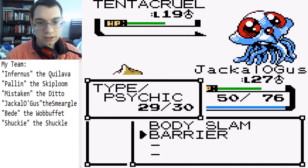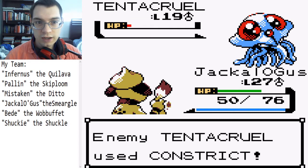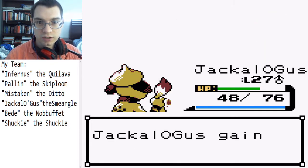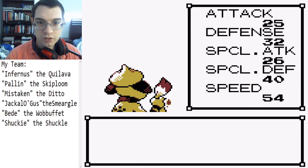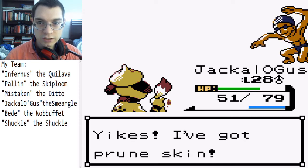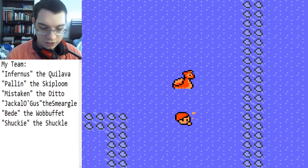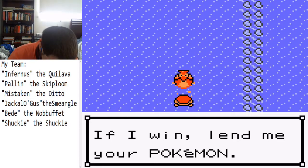We've got Jasmine to deal with as well as the next gym — Cianwood — so we should probably train up Jackalogus a little bit. It's got those normal type moves and this thing has such low defense, it really is pathetic. There's a trainer north of this guy but I guess we're fighting him.